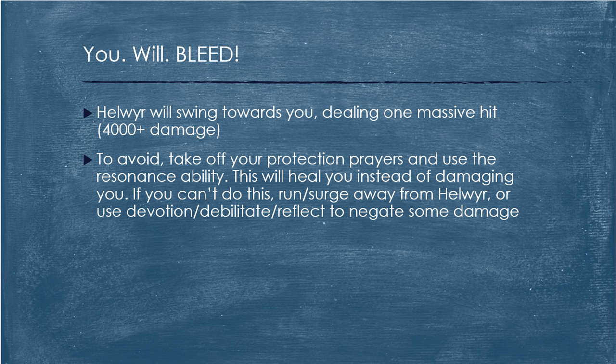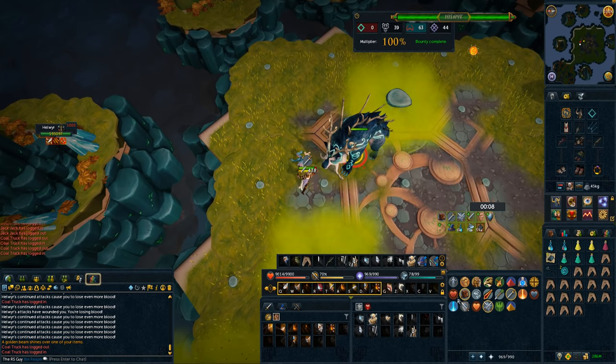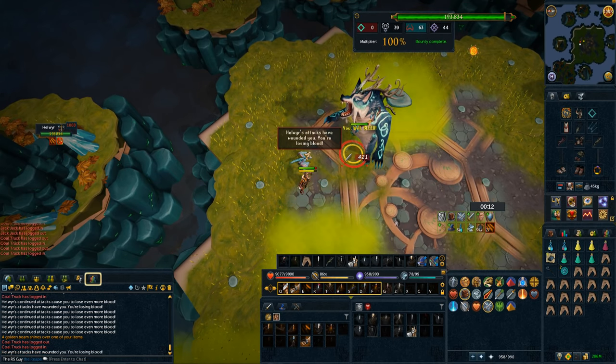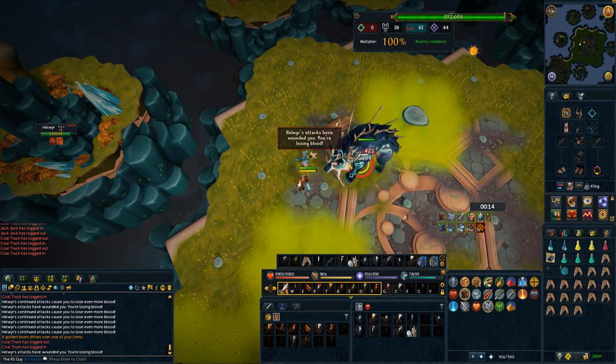I'd strongly recommend using Resonance here — that is going to make or break your trip. But if you cannot use Resonance for whatever reason, you've got a couple different ways to avoid this attack. First, when Helwer goes up on his hind legs you can walk away to the side and Helwer's attack will miss. Other than that, you could Surge or Escape away, use the Devotion ability with Melee Prayer to block it entirely, or stack Debilitate and Reflect to reduce the damage to less than 1,000. In slow motion: take down your prayers — you can take them down a little earlier, it doesn't matter — then use the Resonance ability, and that's going to give you a massive heal instead of damaging you, which is absolutely vital.